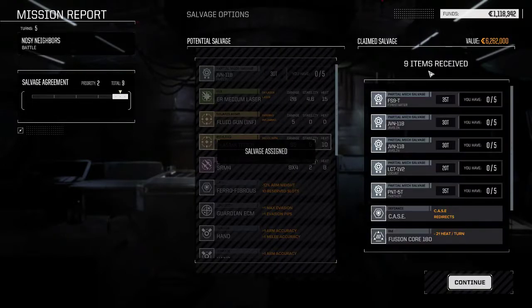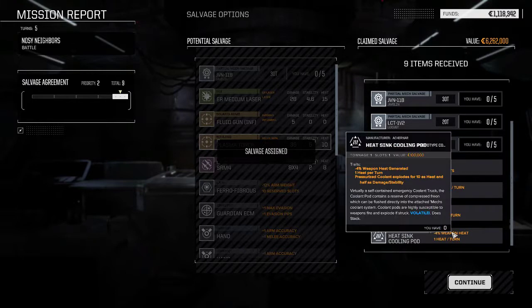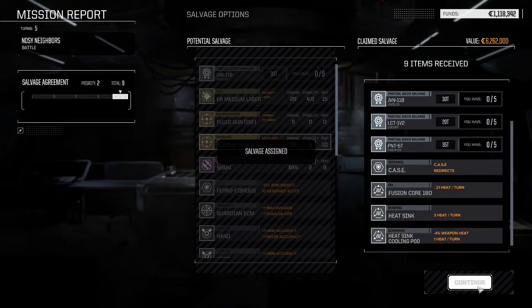What do we get? Panther, Locust, couple Javelins, Firestarter T. Removing one heat a turn and only negative 4% for weapon heat generated — if you generate 100 heat, that's a lot of weaponry, 4% would only be 4 heat plus the extra heat sinking of 1. I just don't see it being worth it. Anyway, thanks for watching everybody — hope you've enjoyed, and until next time.